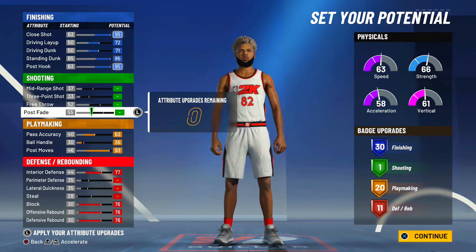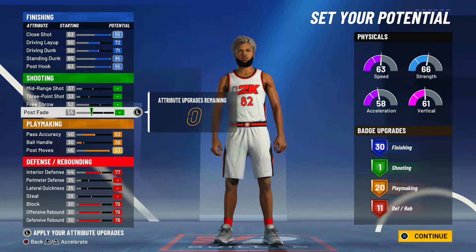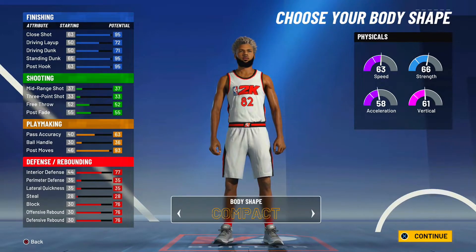Don't touch shooting at all — this build can't shoot. But this build gets one of the best badge counts I've ever seen at center: 30 finishing, 1 shooting, 20 playmaking, and 11 defensive — that's 62 total badges. I haven't seen that many badges on a center build even in NBA 2K20, and this is definitely the most badges I've seen on any build in NBA 2K21. Make sure to copy every single attribute to get these 62 total badges.